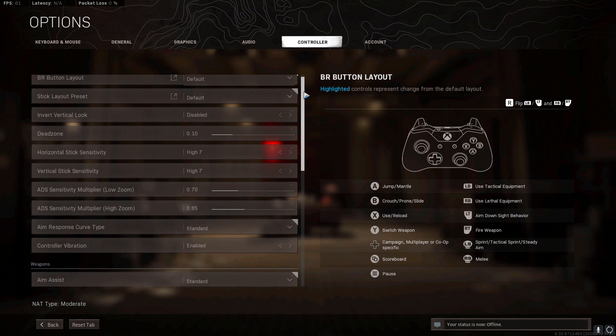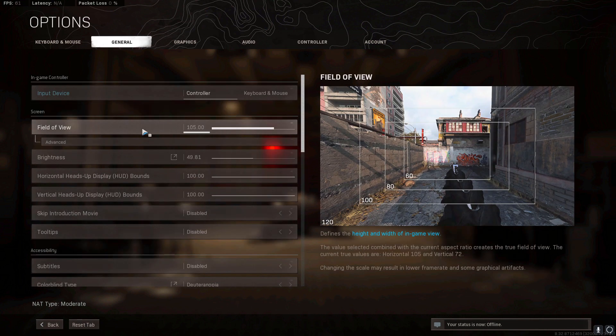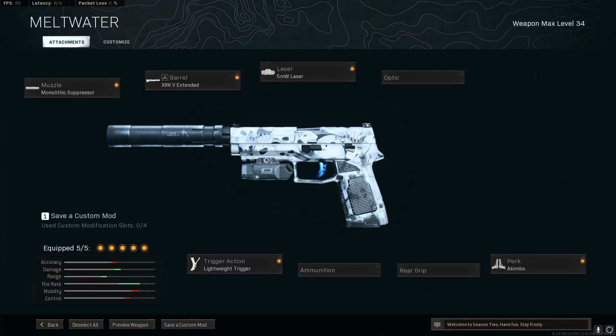Here are my in-game settings in case you'd like to copy — take a screenshot now to save those for later. For people that play on PC, I have my FOV on 105.